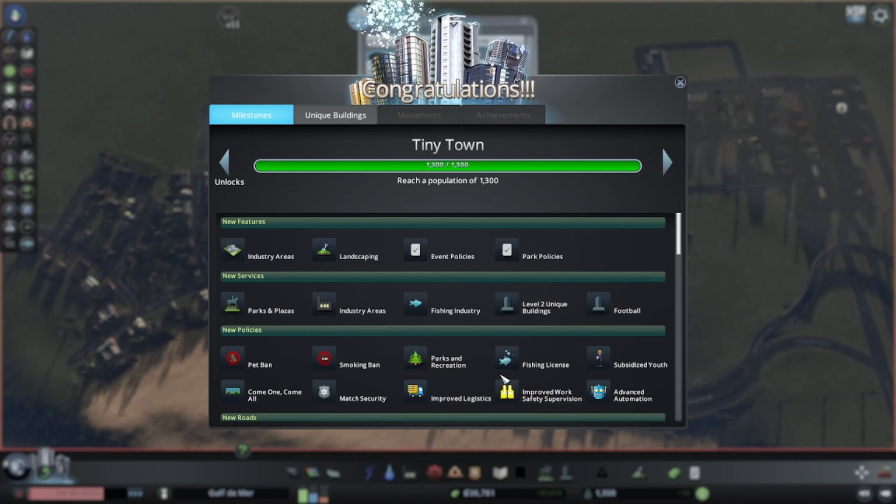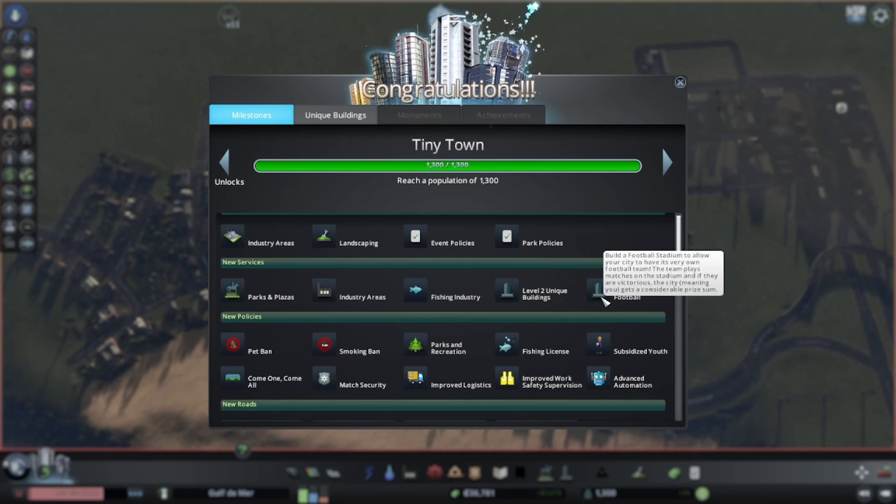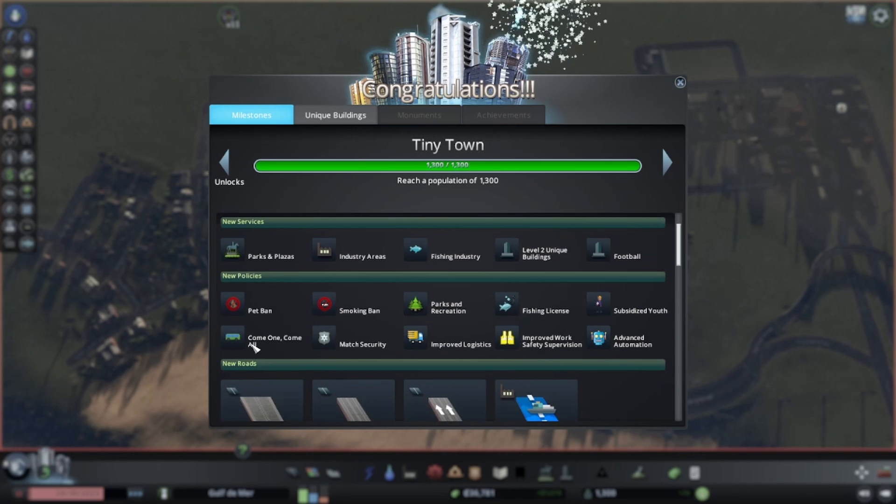We did it - we are a tiny town with a population of 1300, which means we can now do industry areas, landscaping, paths and things like that, parks and plazas. Very exciting! And then we have a bunch of new policies here too.